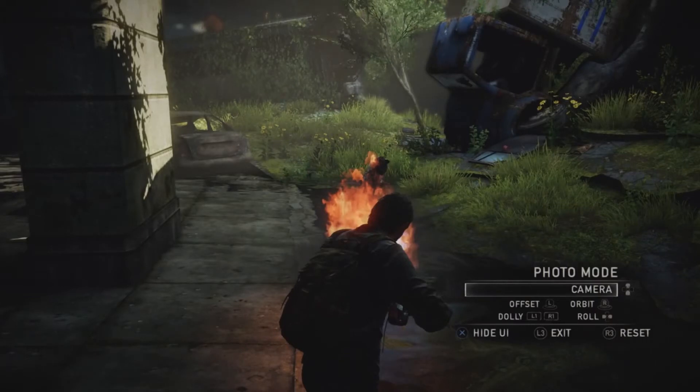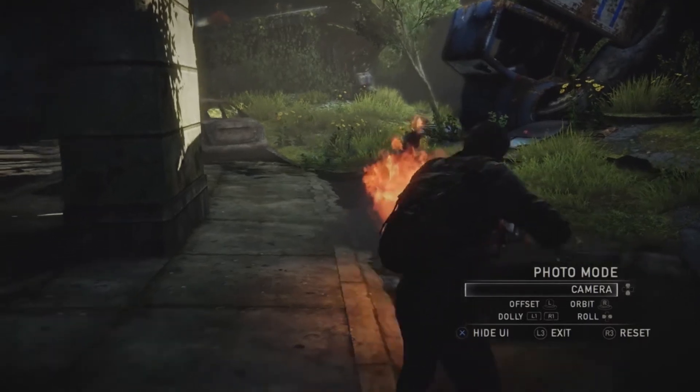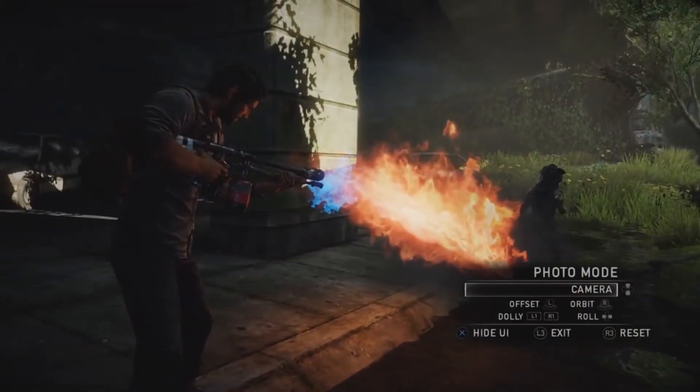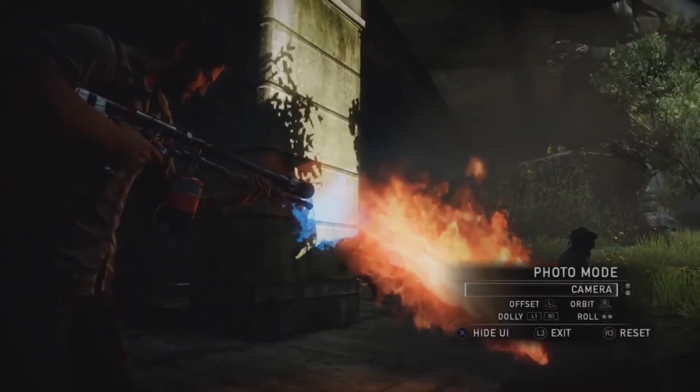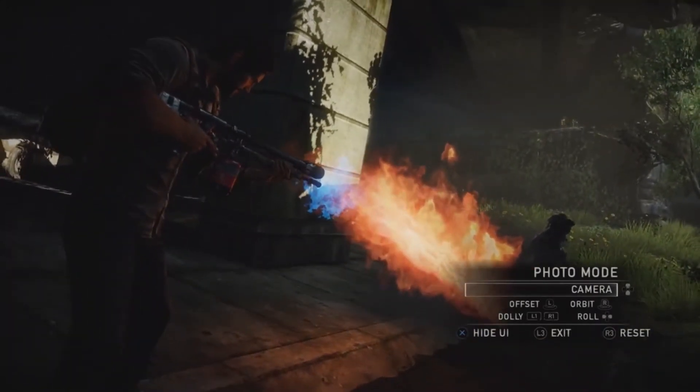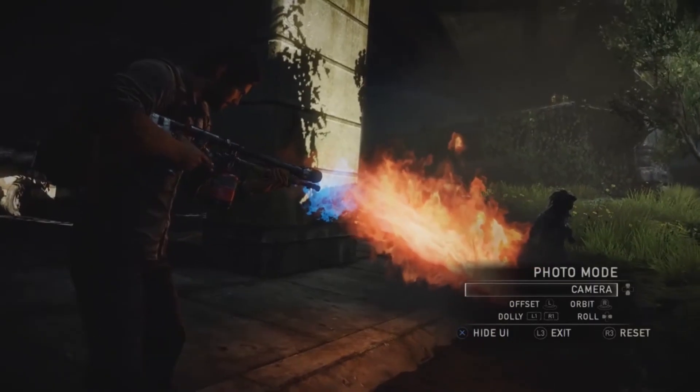Once you're in Photo Mode, you have access to 8 different menus to customize your shot. In the Camera menu, you can offset the camera with the left stick, orbit the player with the right stick, dolly the camera in or out with L1 and R1, and roll the axis of the camera with left and right on the D-pad.